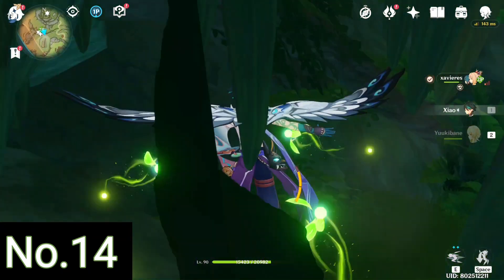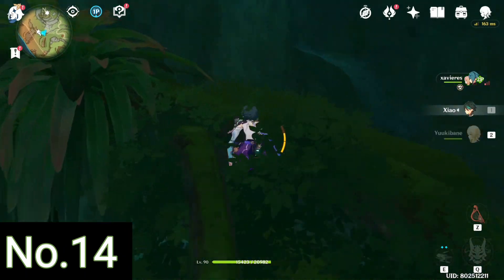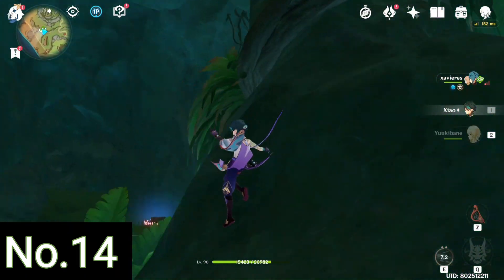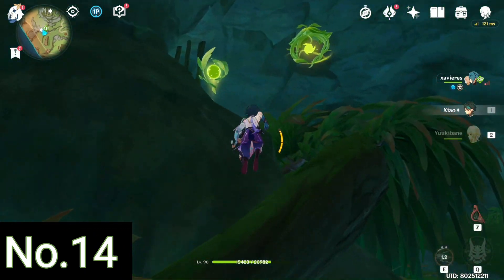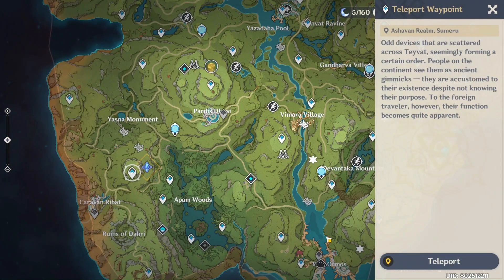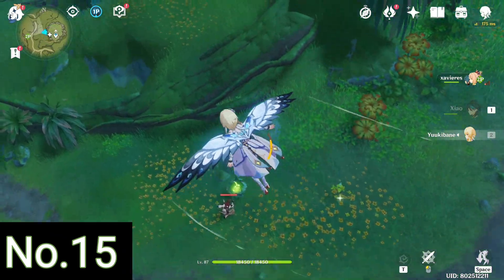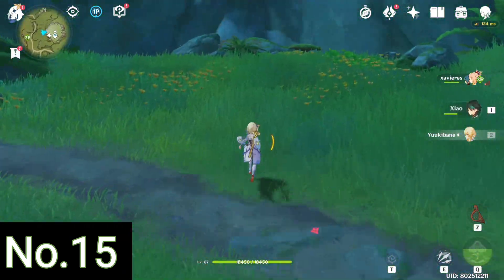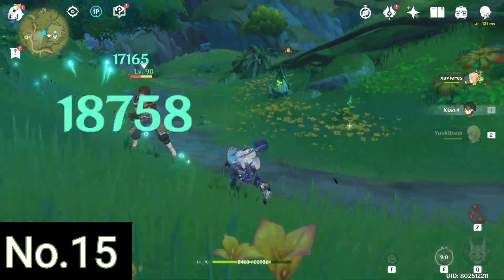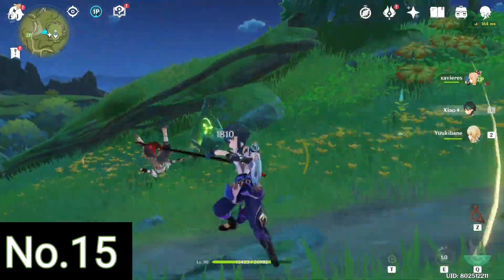You go up here, climb over, turn back around — make sure you're climbing in the right spot — jump up and you finally get your Dendroculus. After that, you teleport over here to get the next Dendroculus. After teleporting you go towards the right, to the bottom of the hill, where you can find a similar path just like the one we just entered. You play the tune, enter another cave, and there you find your 15th Dendroculus.